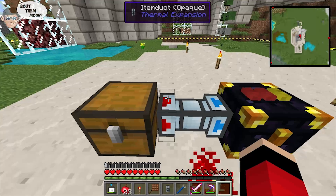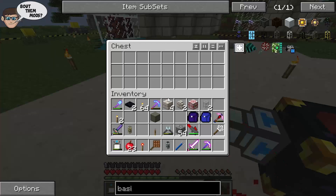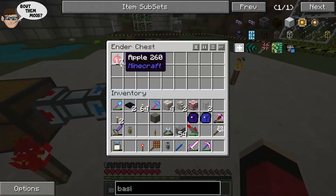You'll see it will light up when it has power and it's working. You can also use a switch if you want to turn it on and off. I'll put my apples in here — it doesn't really matter what the item is — and you'll see them leave the chest. They're now in this chest and you'll see them counting down.